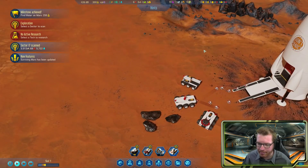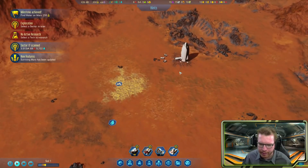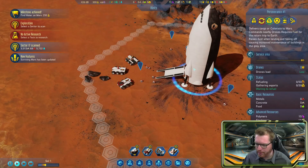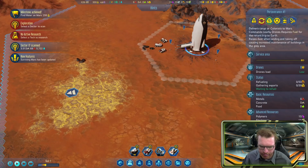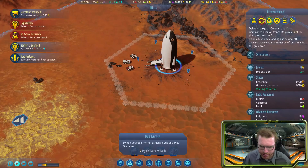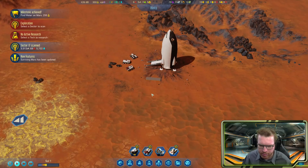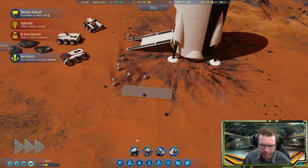There are no humans with us at this time because we don't have a base that can sustain a human population yet. We'll have to build that up before we call in the humans. First, let's empty the rocket — we'll build a universal deposit right next to it so the robots can pick up the materials and store them.